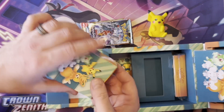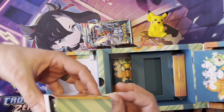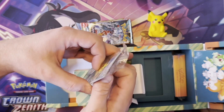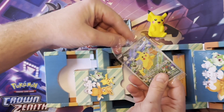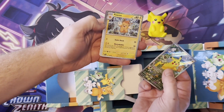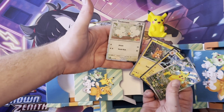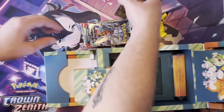Deck box is a deck box. Oh, there's a promo card - Pikachu! It's thick; there are multiple promo cards in here, so I'm going to open it up. We have Pikachu promo and Tandemaus. Seeing the theme here.